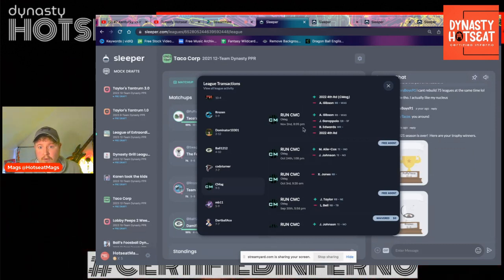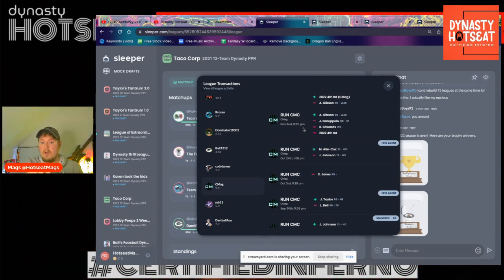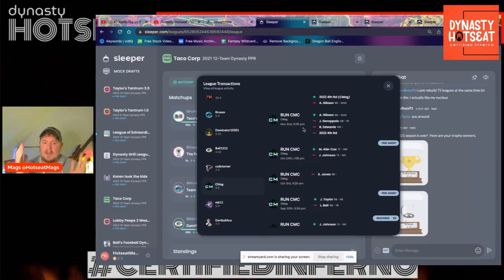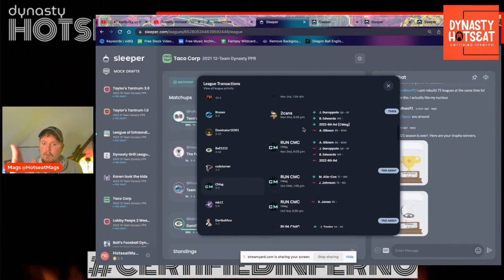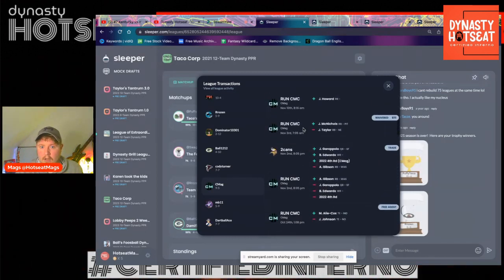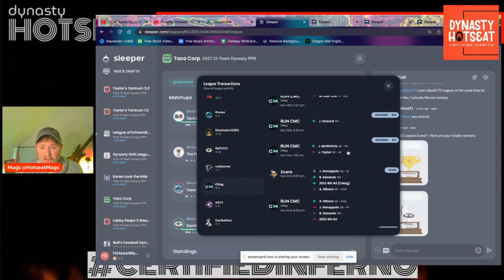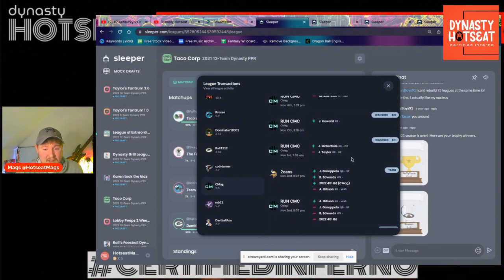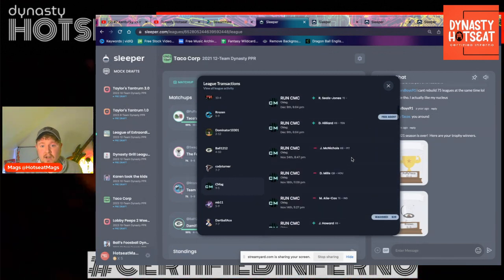2nd of November, we have a trade go through. I pick up Gibson — I give up Jimmy Garoppolo and Brian Edwards and a 4th. At the time, delighted with that because Antonio Gibson, I was sure he was going to be a real hot commodity. A bit up and down, but he actually performed well enough. And we'll get back to Antonio Gibson later. Some more waiver wire moves here — Jeremy McNichols coming in, JJ Taylor being dropped. Nothing of huge significance.